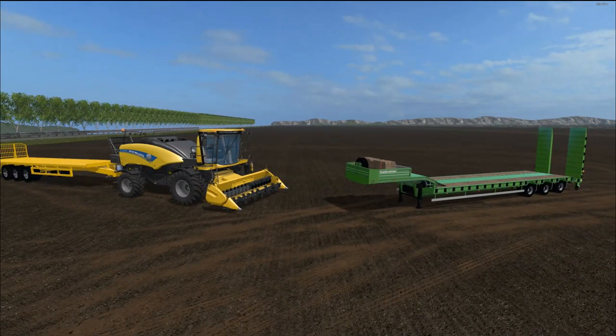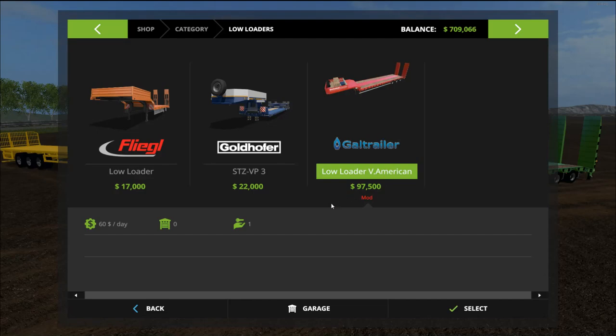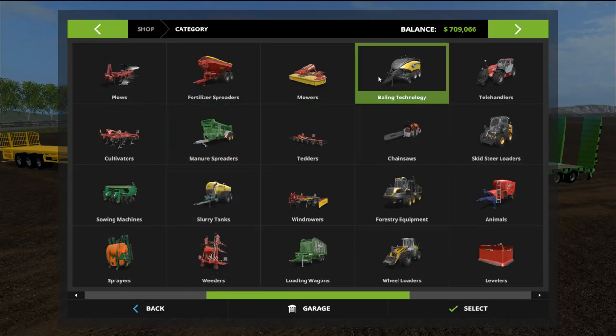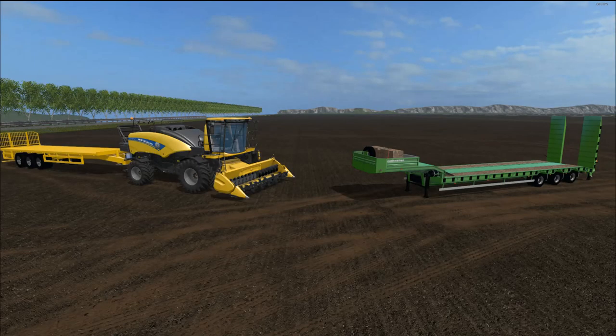First I want to take you over to the shop so we can go over a couple things. Here is the Gale trailer right there. Now let's go back to the bailers. I was going to review this one but it is broken — I'll show it to you anyway and I might put the link down below in case somebody can take it and fix it up. It looks great but it doesn't work — some of the lights are unfinished, it can lower the implement but it won't pick up anything, which is unfortunate. Both the harvester and trailer are listed under baling technology in the shop.